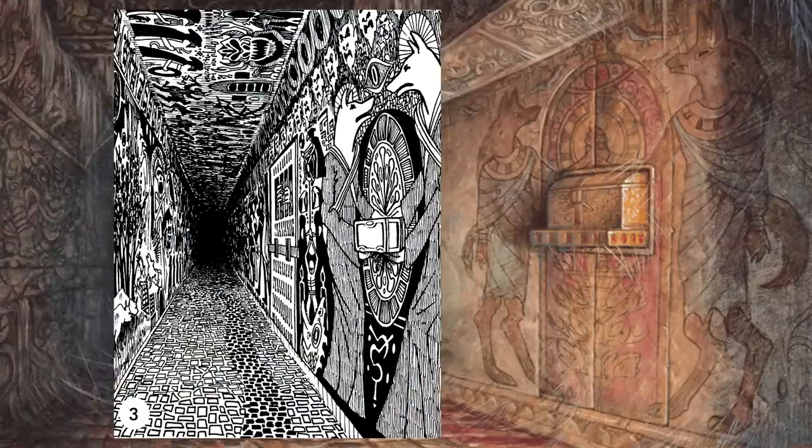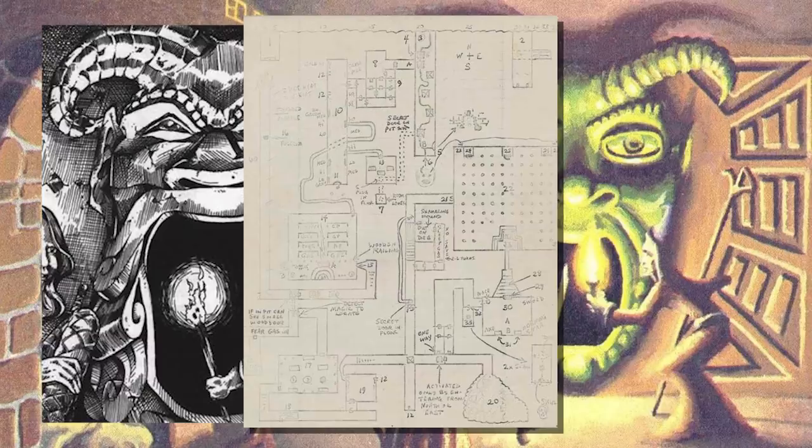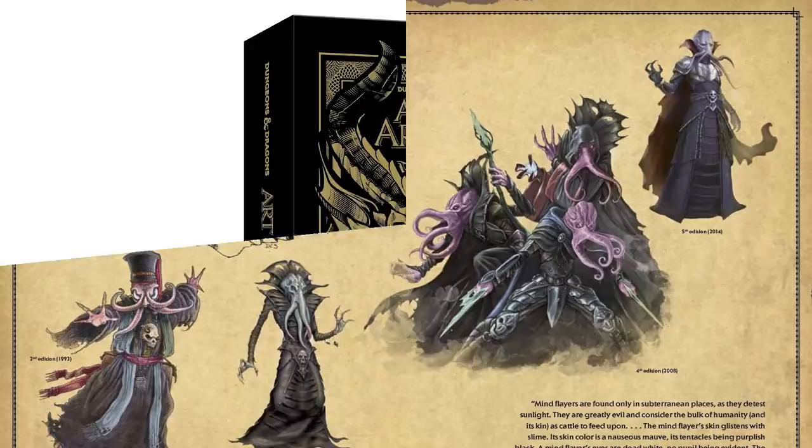The Demi-Lich skull, the devil mouth, the layout of the tomb itself — this is pretty neat. The original dungeon drawn in pencil for the 1975 convention, I assume photocopied for each DM to run it. These photos are from the visual art history of D&D book called Art and Arcana, which if you're interested in the history of D&D is worth a look.